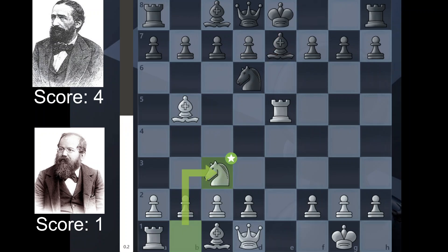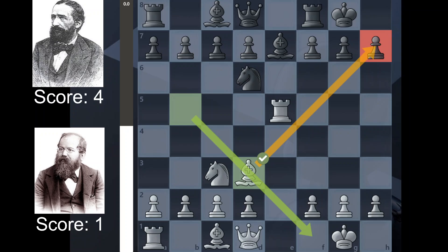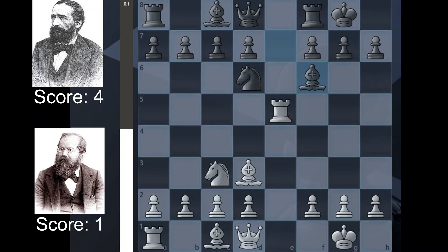We have Be7, Nc3, castles, Bd3, putting a little bit of pressure on the H7 pawn. The computer doesn't like it — computer wanted Bf1 — but this is the 1800s, and there's of course potential for an attack, and that's all that matters at this point in chess's history.